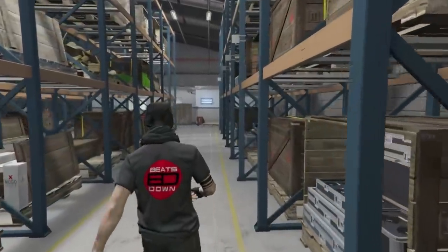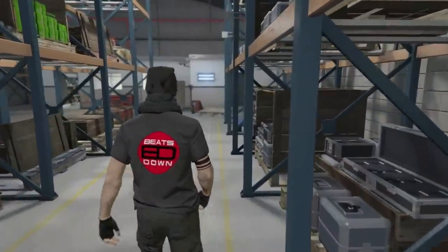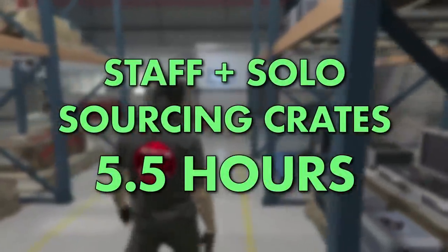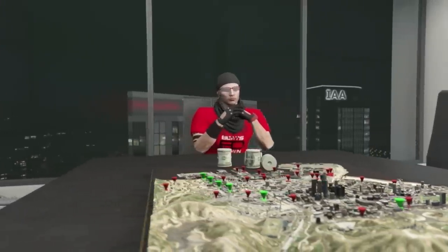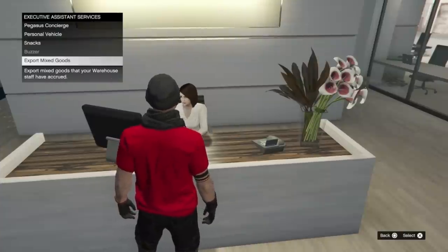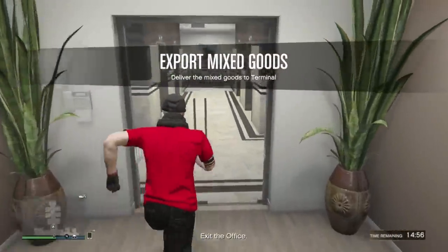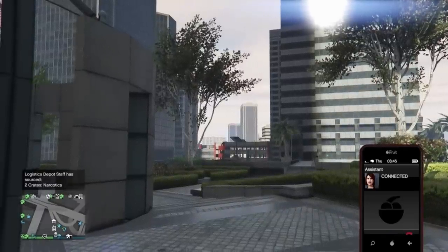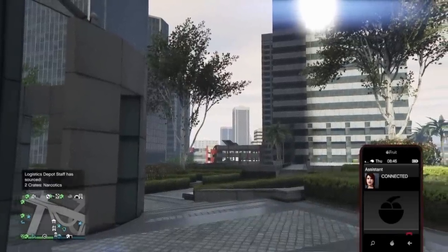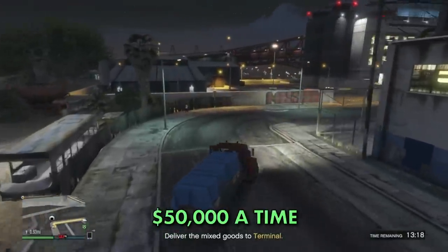As mentioned before, it would take around six hours of constant grinding to fill a large warehouse, but getting staff to source some crates as well will reduce that time to around five and a half hours, at around the same cost but with slightly less time and effort. There is another way to make a quick bit of cash during any downtime — now and again your assistant will call you and tell you to return to the office to deliver a little shipment. These missions are very quick and simple, taking only a few minutes and paying out $50,000 each time.